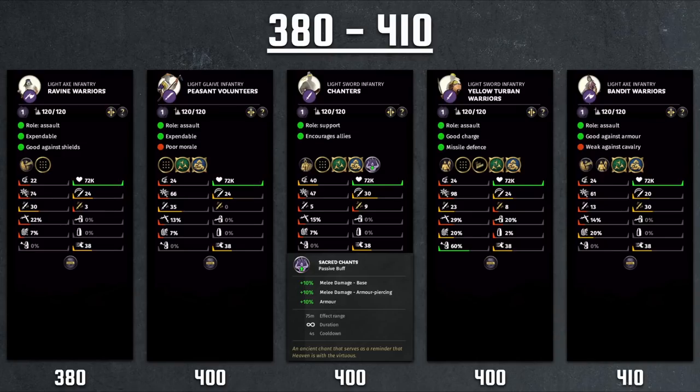Taking a jump in cost, we move to the 380–410 range with five units: Ravine Warriors, Peasant Volunteers, Chanters, Yellow Turban Warriors, and Bandit Warriors. Ravine Warriors is the Nanman unit — all Nanman generals share the same roster with some minor requirement differences. They also have poor damage and are expendable, but at 380 they're about twice the cost of Peasant Warriors, making that a major difference and competing against other alternative units on Nanman generals.